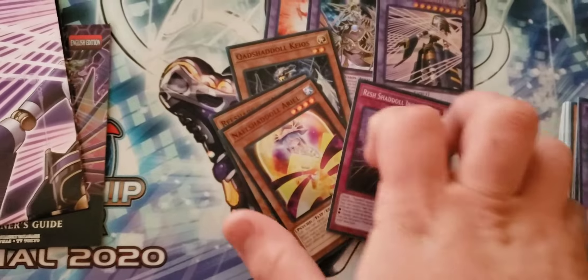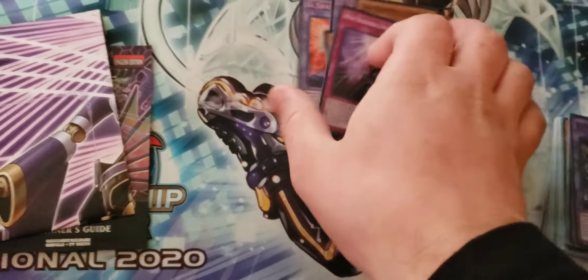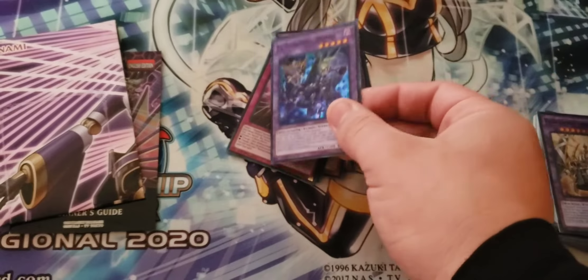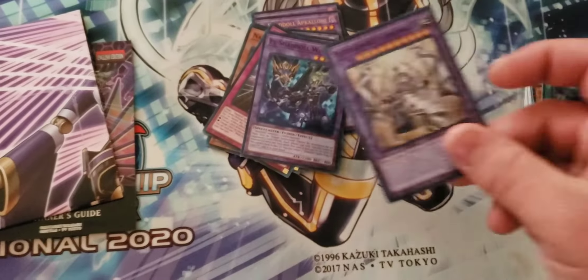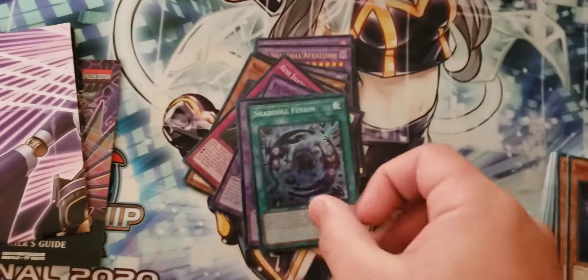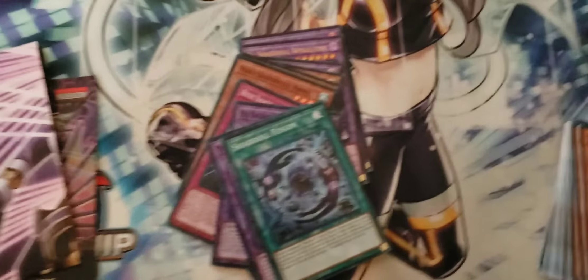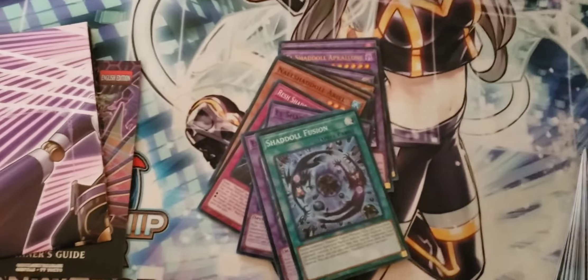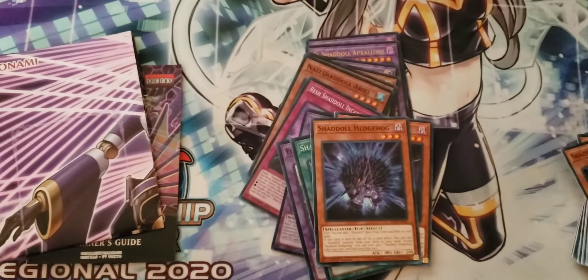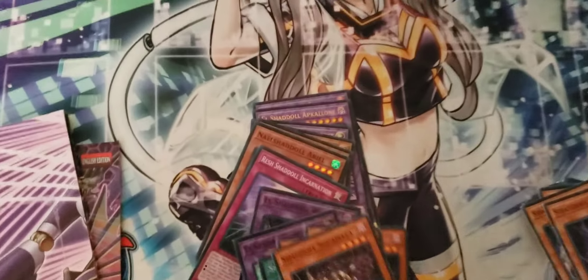Then we've got one Rest Shaddal Incarnation — this card is a Monster Reborn, along with a quick effect that allows you to set your Shaddals. We've got the one Winda as a Floodgate, Shekinaga as a Freena Gate, Shaddal Fusion as an easy way to turbo the fusions out, and Falco as a free revival and free searcher.